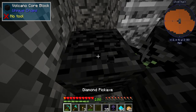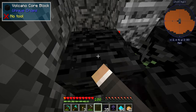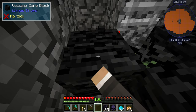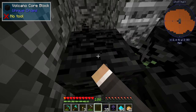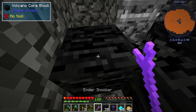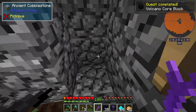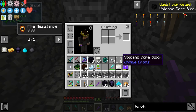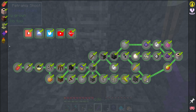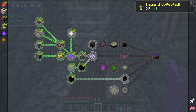That was surprisingly fast. The top-left says 'no tool,' and the twitch chat reveals this is where the ender snooker comes into play — shift-right-clicking lets us pick up the volcano blocks with the ender snooker. That gets us three volcano block cores and a ton of experience, taking us well into level 100.